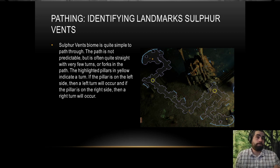Sulfur vents is super straightforward. The path is almost always intuitive as far as where it's going — you should be able to figure it out pretty easily. In that image we're starting at the bottom right and finishing at the top left. The turns are indicated by nothing — or by small circles I placed — and those circles show a column. If it's on the left side of the path, it's a left turn; if it's on the right side, it's a right turn. That's pretty much it.